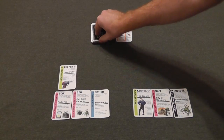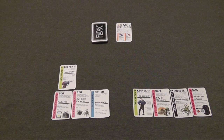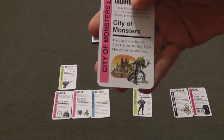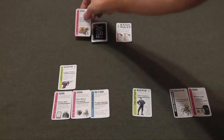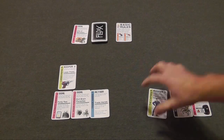Player two's turn — they also draw a card and then they'll play a card. We'll have them play a goal. This goal is: the player who has the alien city and the bug-eyed monster wins. And we keep going back and forth like that. You draw a card and play a card.